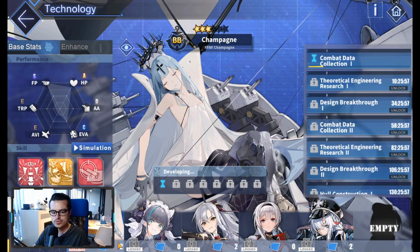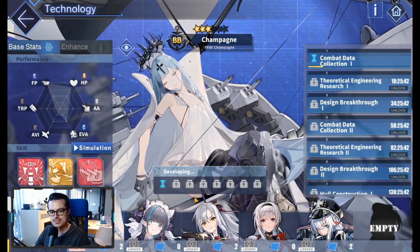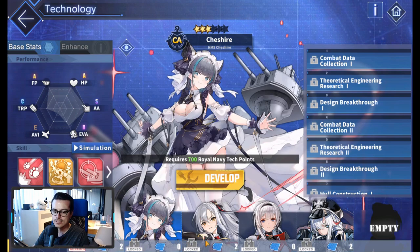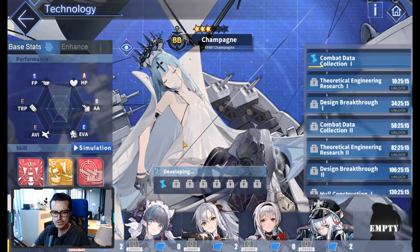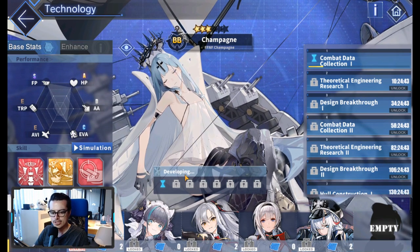Those are all five of the new PR3 ships — four PR ships and one DR ship. Drake is a DR (Decisive Rarity) ship. If you want to know the difference between PR and DR, I can link my PR2 video in the description. PR3 ships also have a fleet tech requirement: Cheshire requires 700 Royal Navy, Drake requires 820 Royal Navy, Mains requires 550 Iron Blood, and Odin requires 600 Iron Blood. Champagne requires 760 Eagle Union and 700 Royal Navy fleet tech. Keep working on your fleet tech — if you can't work on PR3 ships yet, keep working on PR1 and PR2 and you'll eventually get there.